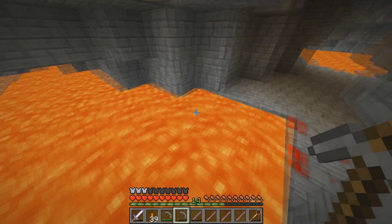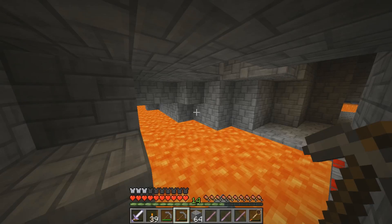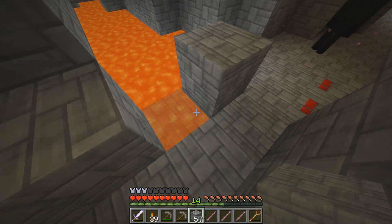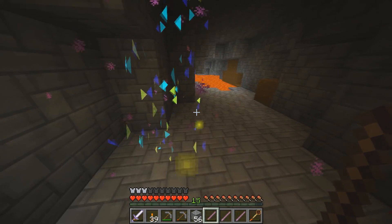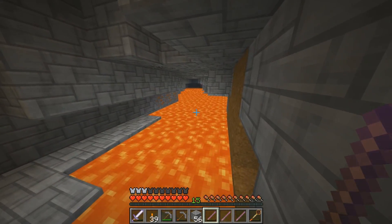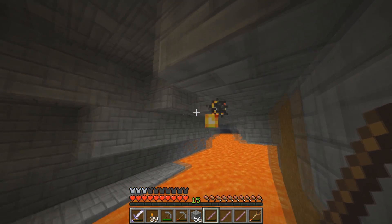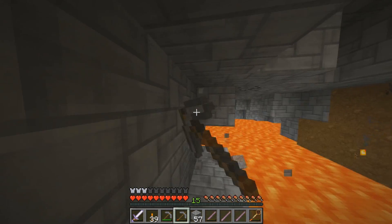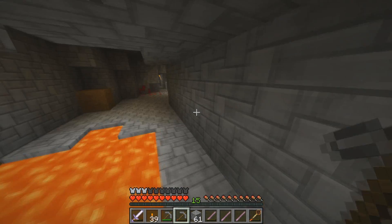It's a cave but I need that ender pearl so I am going to kill this enderman. He might run away so I am going to use one of my booping sticks. Let's make a bridge. Done - goodbye! Got an ender pearl. And what is there? There is a bat.